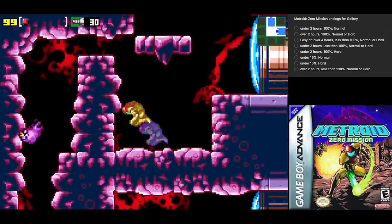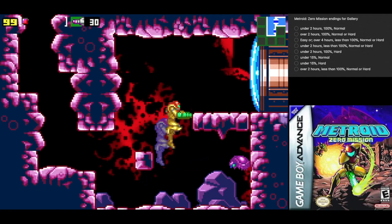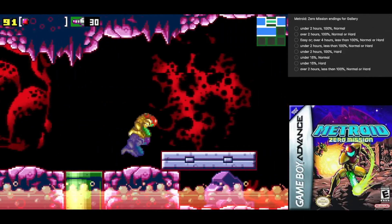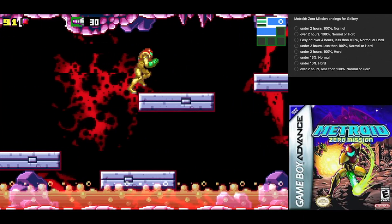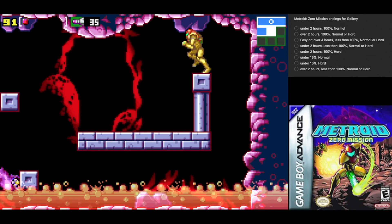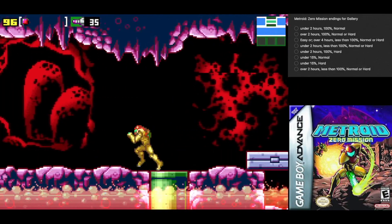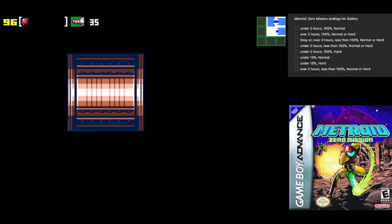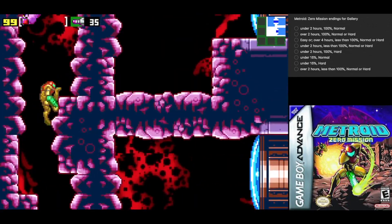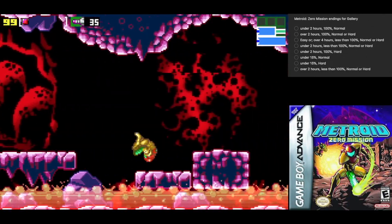Anyone with knowledge of those blocks knows they require Speed Booster. I'll come down here. Frickin' beetle enemies — I can't remember what they're called. We get ourselves another missile tank. We're gonna have more missiles than we know what to do with by the end of this. You gotta be holding forward towards the ledge in order for her to grab onto it.